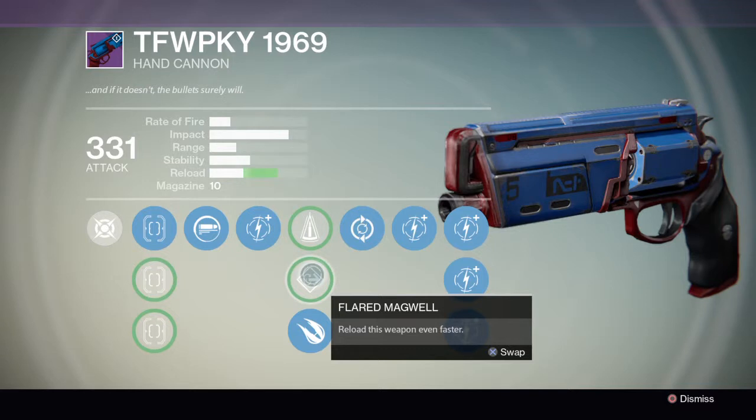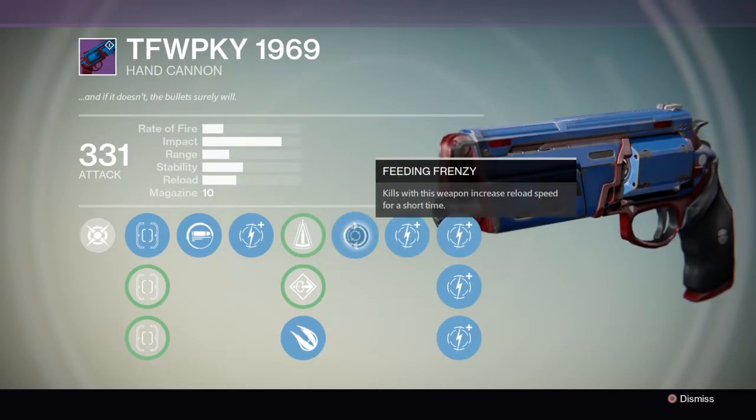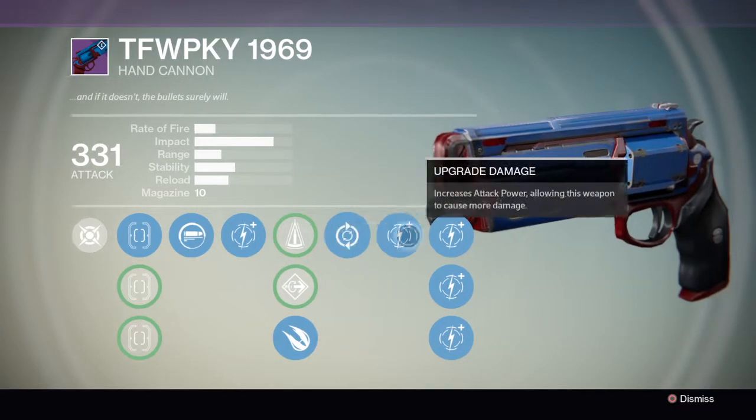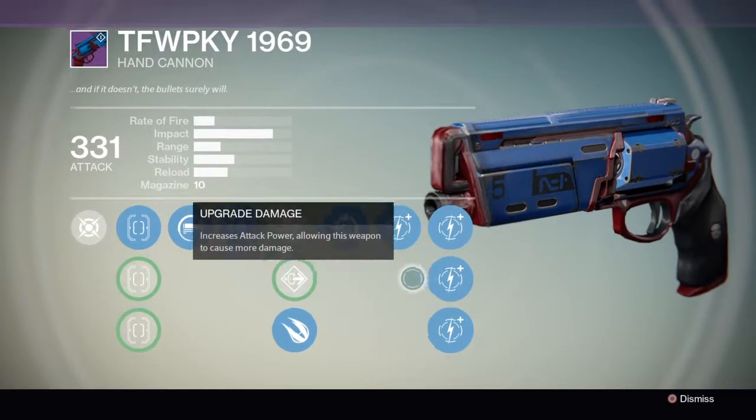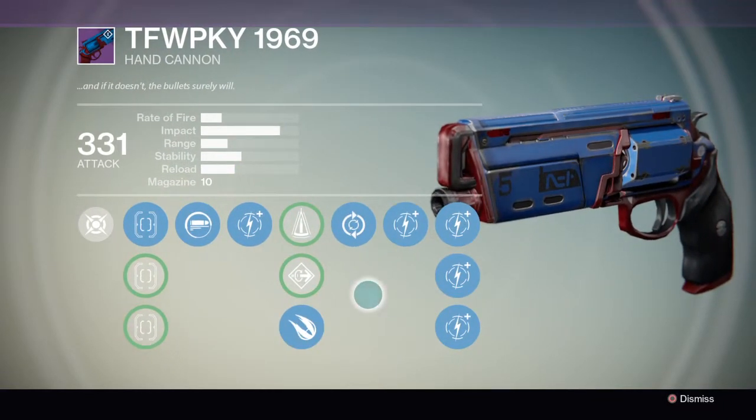Flared magazine — reload this weapon even faster, more reload speed. Explosive rounds — they're a payload that explodes on impact, dealing a portion of the weapon's damage in an area. Feeding frenzy — kills with the weapon, there's another one for more reload speed, increases the reload speed for a short time. And just a whole lot of upgrade damage. This thing does not take long at all, it's just a legendary, you can buy it or you can pick it up.